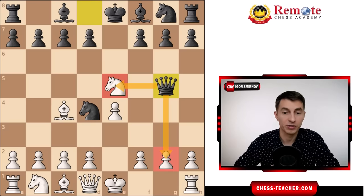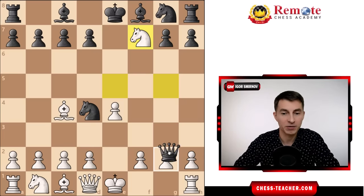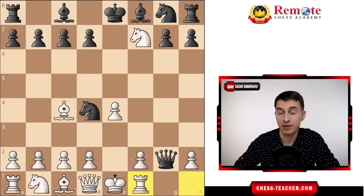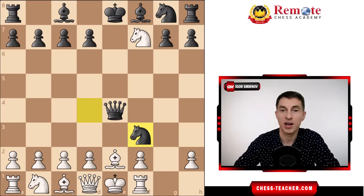The problem is queen to g5 attacks the knight as well as the pawn on g2. If you play knight takes f7, which looks winning for white at first, black counter-attacks with queen takes g2, attacking your rook on h1, and you start getting in trouble. For example, if you play rook to f1, black follows up with queen takes e4 check to your king, and this leads to a really nasty checkmate with knight to f3.